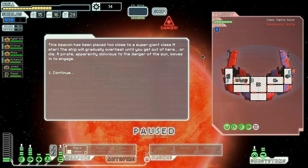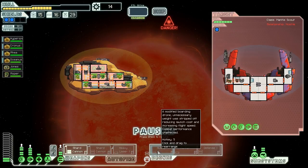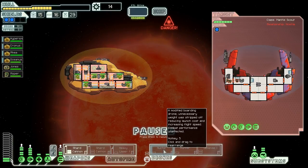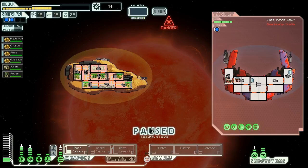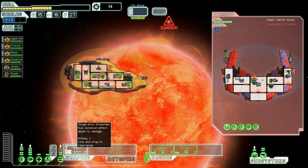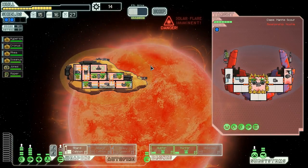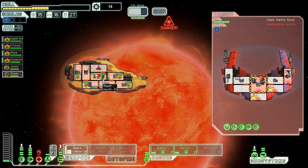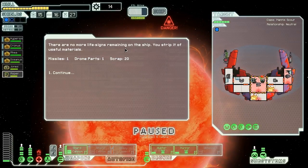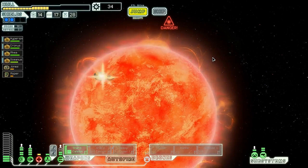This beacon has been placed too close to a supergiant Class M star - the ship will gradually overheat until we get out or die. A pirate, oblivious to the danger of the sun, moves in to engage. We can drone them - that'll keep them busy until the sun starts to murder them, since they have no medbay. The danger is if fire starts in our medbay, we're in a lot of trouble. We fire two drones inside and smash them in different rooms, hoping to murder these guys before they can do anything to us.